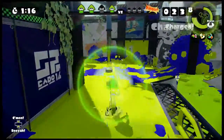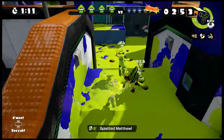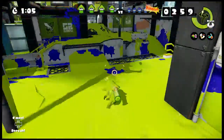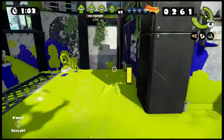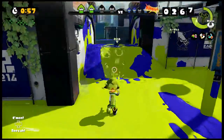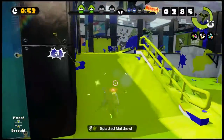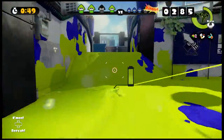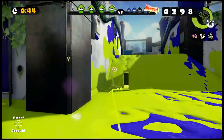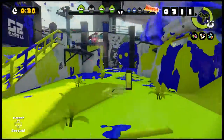I've actually found out another way to counter splat rollers. What you do is shoot the area around the enemy with your own paint, and that will actually slow them down, giving you enough time to shoot at the enemy. As you can see right there, the enemy was very slow because he was in our color paint — at least I think he was, not 100% sure.